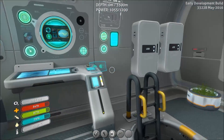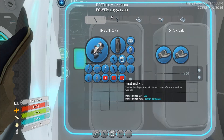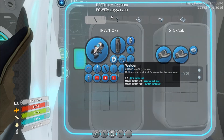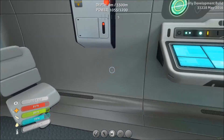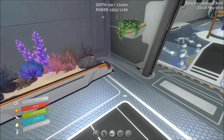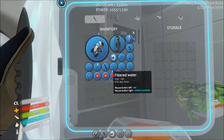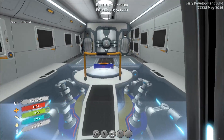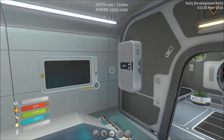So we have some lockers here — some stuff in there probably, no. Some salvage here. It's all pretty empty, all been prepared for us to go on a trip. I have an aquarium with no fish, some plants everywhere, I have a modification station — that's a new thing for me. Another locker, fabricator, and the Cyclops. Here I have some Cyclops upgrades.